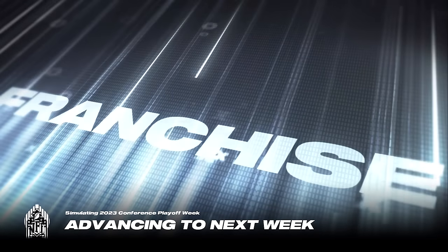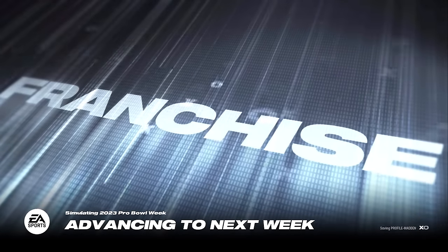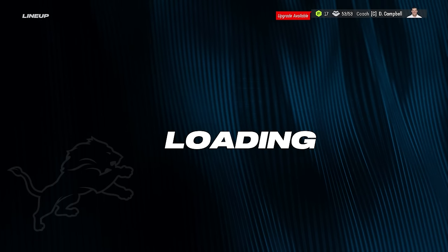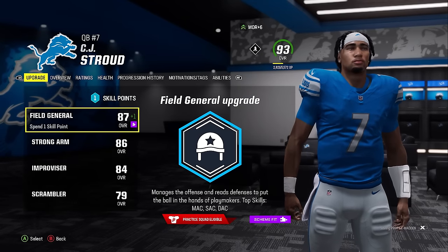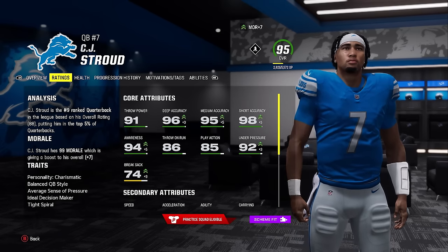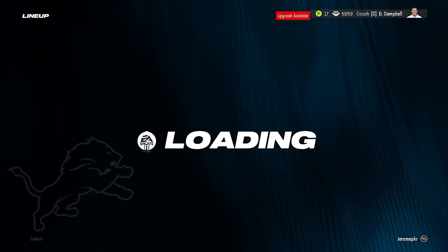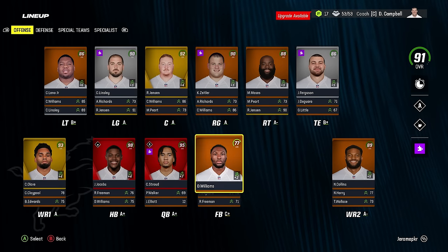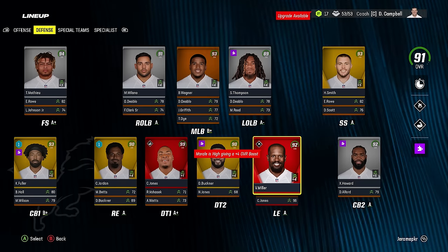Von Miller is wearing a different number — did someone have the same number? He wanted to mix it up. I wonder if Von is really retiring or just trolling. CJ Stroud, Rookie of the Year, ends up becoming an 87 — technically 88 overall. The decision to draft CJ Stroud over Kirk Cousins, Aaron Rodgers, or Stafford was clearly the right call. Now he's an X-factor at 88 overall — none of the veterans got close to that.